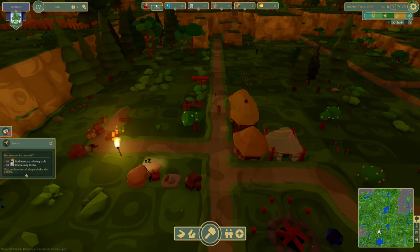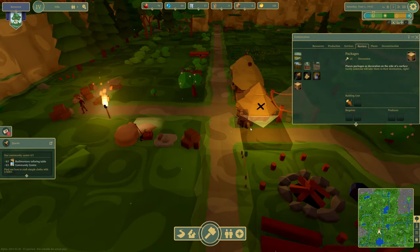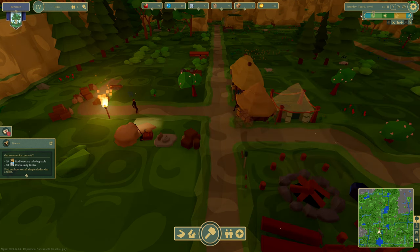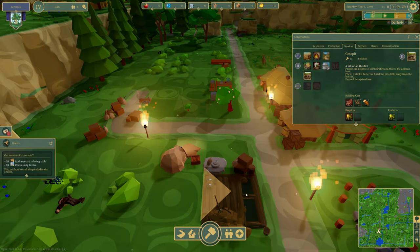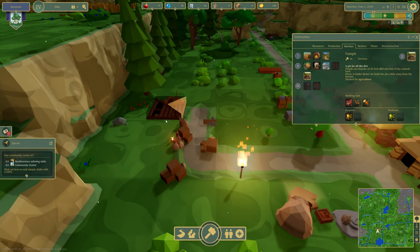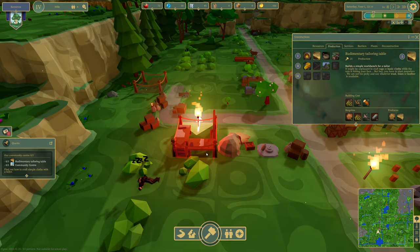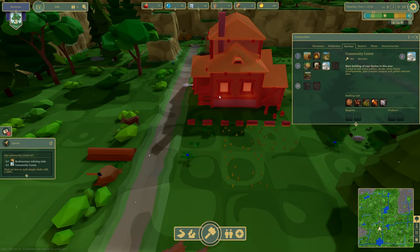Our food supply is pretty good. Water materials — equipment sucks — all negligible, so I don't think we're using it. It's got side decorations, so you can place decorations onto housing — kind of cool. Rudimentary tailoring table. The dirt is waste, so let's put the waste over here. I'm going to build this now because I just want clean people. Place the rudimentary table here, and a community center.